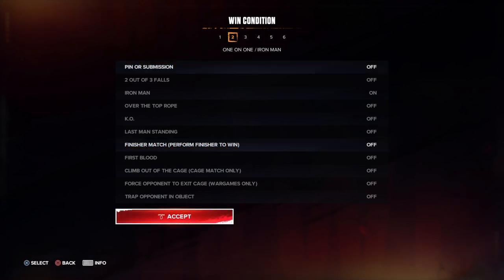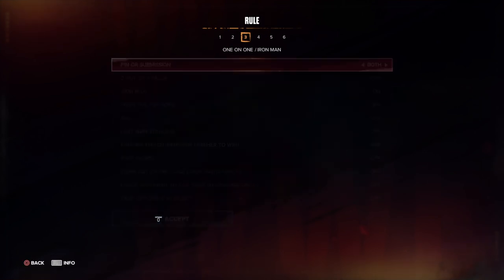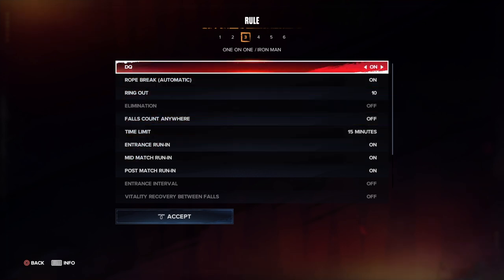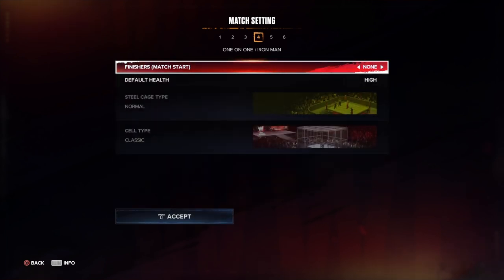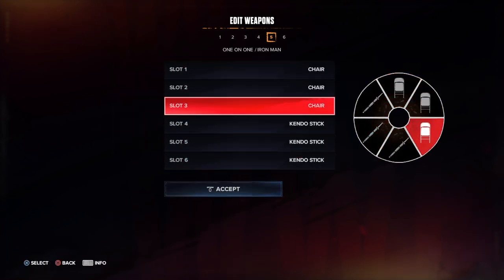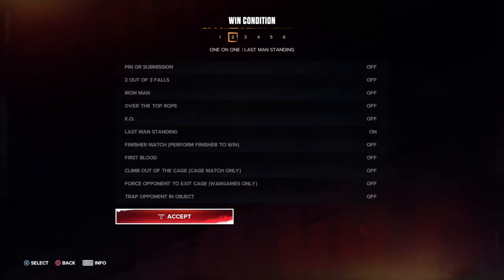Iron man is kind of generic. You can turn off pinfalls and submissions and do finishers only, submission only, pinfall only, or both. Ring count you can change, DQ can be turned on or off, rope or fall count anywhere can be toggled, time limit, post-match settings, and the full weapon wheel is available.